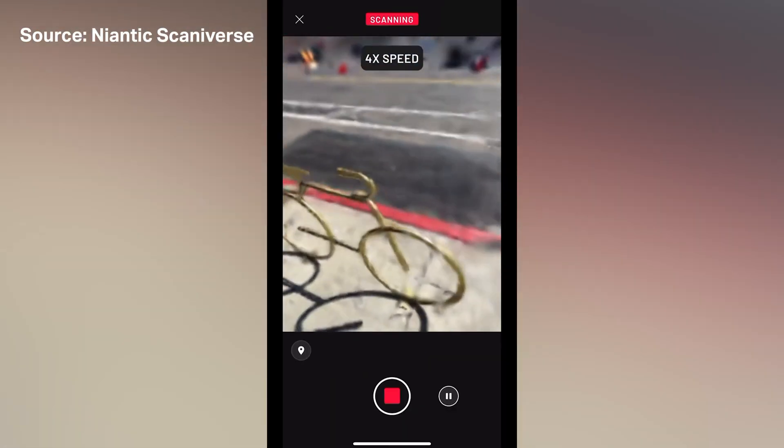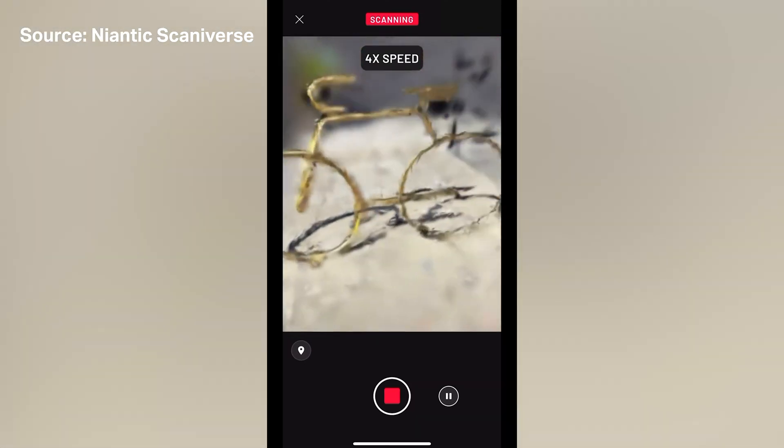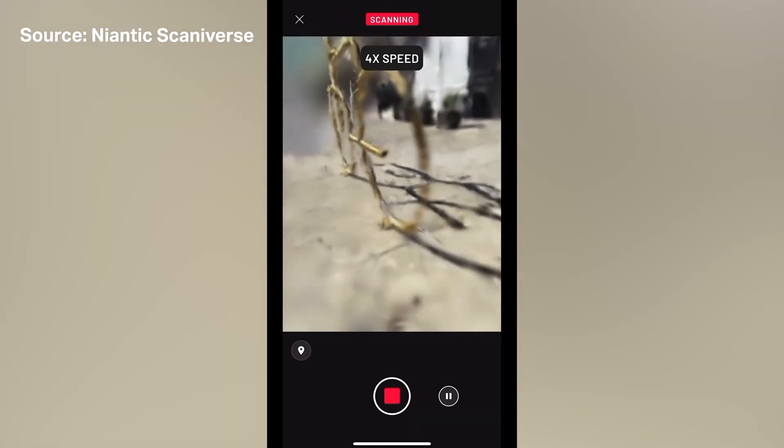The scanning process, only available on iOS so far, is pretty straightforward. On the app, you initiate a capture, and then for about one to three minutes, you have to rotate around the object to capture it from every angle. Niantic said it will automatically blur faces and license plates for privacy reasons, and if there's a moving object in the scan, it won't really matter because it'll get averaged out of the final render. Niantic already has hundreds of thousands of these scans, which it will use to augment gameplay and maybe even create virtual reality experiences down the road.